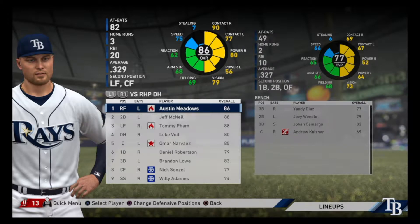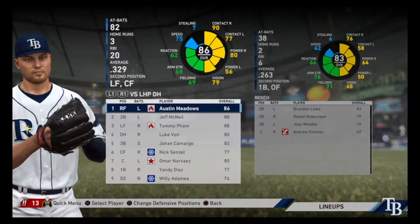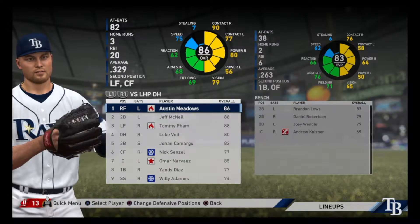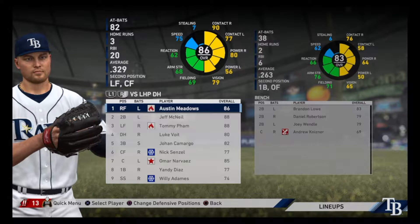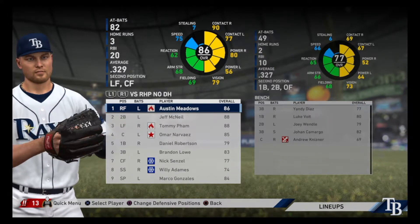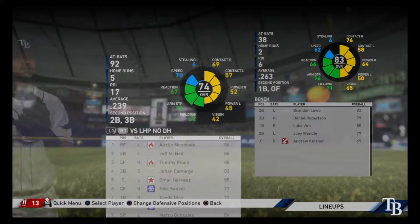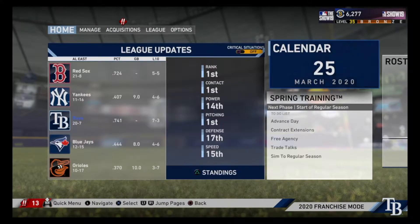We switched things up a little bit on offense: Austin Meadows is in right field, Tommy Pham in left, and Nick Senzel in center. In the infield, Voigt is at DH, McNeil is playing second base against both righties and lefties, Narvaez is our catcher, Robertson is playing first against righties, Yandy Diaz plays first against lefties, Camargo is at third against lefties, Brandon Lowe against righties, and Willie Adames at shortstop.